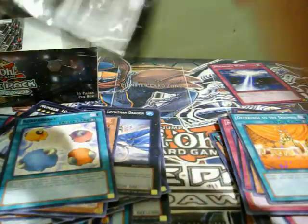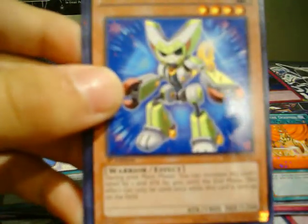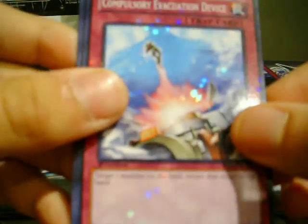First pack on the left side. We got Gagaga Magician, a Wind-Up Soldier. Star Foil: Compulsory Evacuation Device — nice. And another Dark Magician of Chaos.